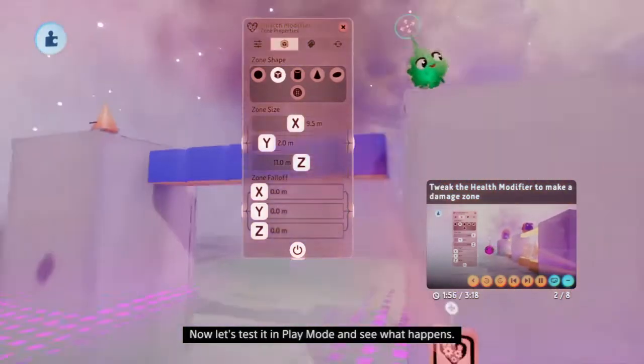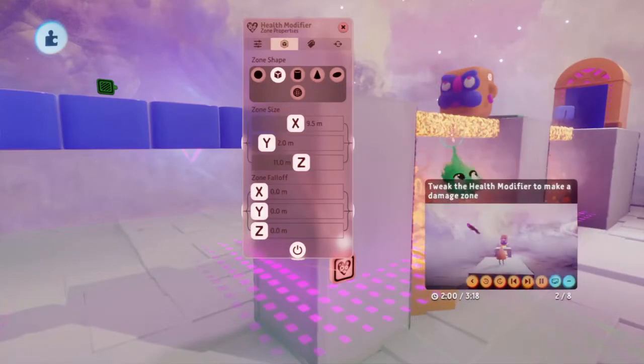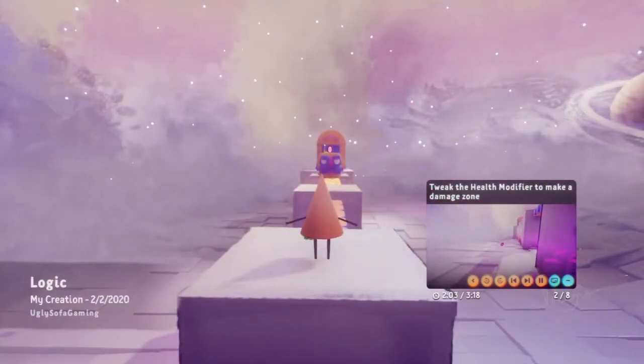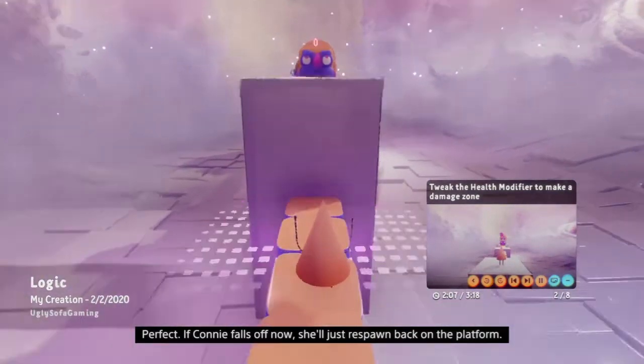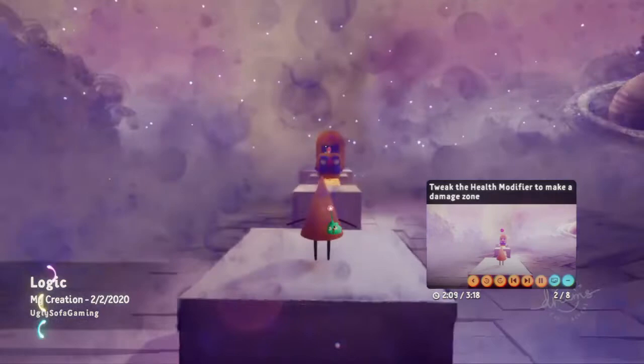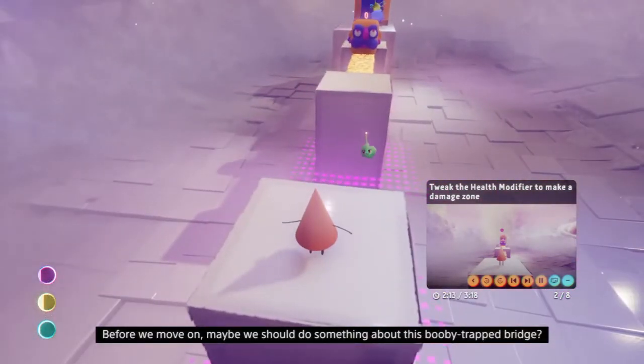Now let's test it in play mode and see what happens. Let's kill Connie - if Connie falls off now, perfect. Before we move on, maybe we should do something about this booby-trapped bridge.